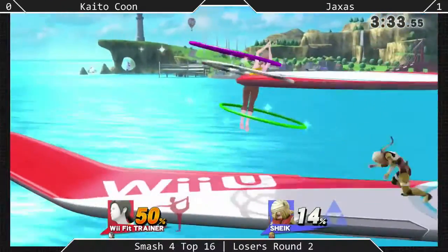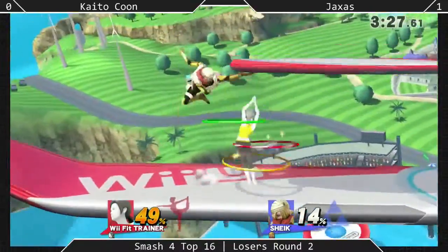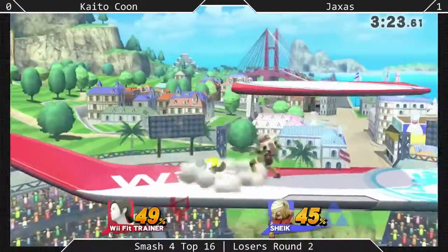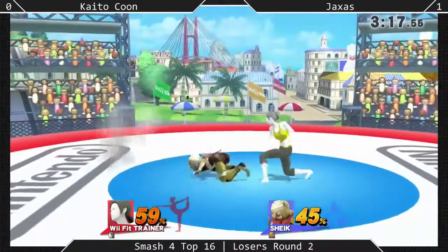Empty hops — they're a good tactic sometimes. They make you feel pressure, and then they make you feel safe when you're not, and they scare you when you shouldn't be scared. That mix-up alone adds a lot of mind games to the gameplay — as if there weren't enough mind games between Sheik and Wii Fit Trainer.